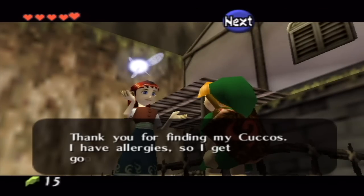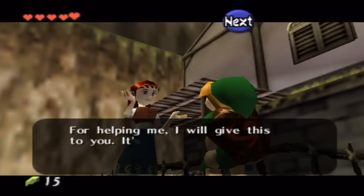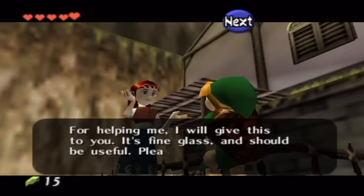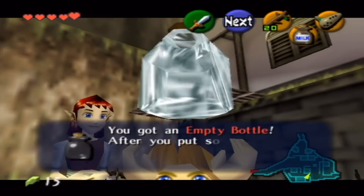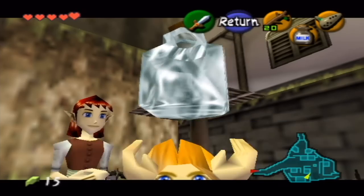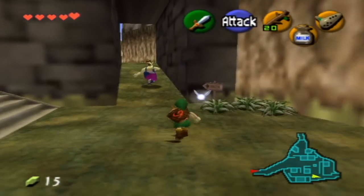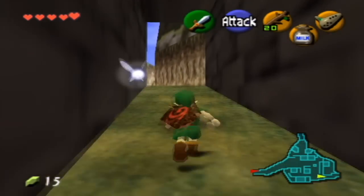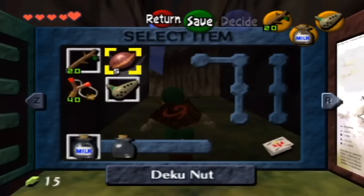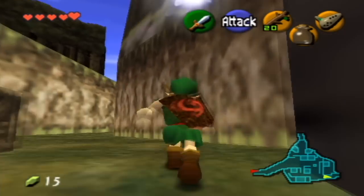'Thank you for finding my cuckoos. I have allergies, so I get goosebumps when I touch them. For helping me, I will give this to you. It's fine glass and should be useful. Please take good care of it.' And for that, we get a bottle. Bottles are really useful in this game, as I said earlier. Now we'll be heading to the graveyard, but there's one thing I need to do — I need to fill this bottle with insects.